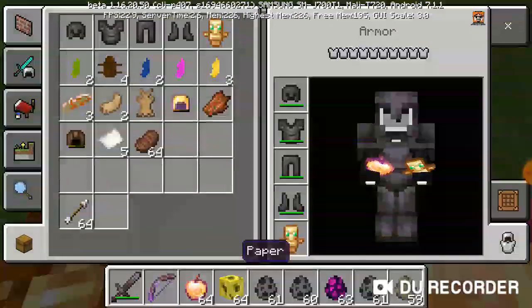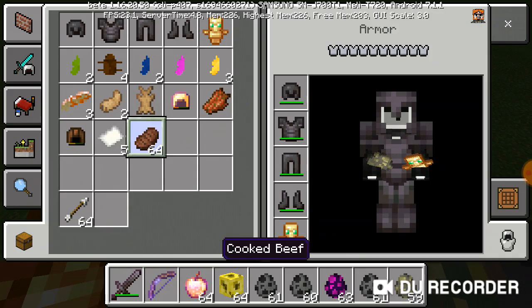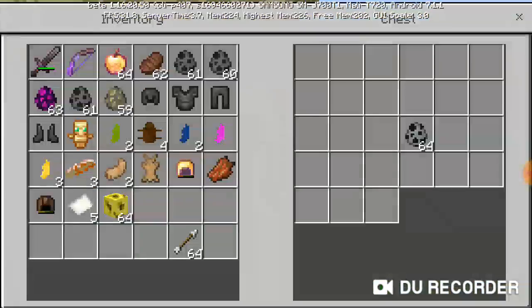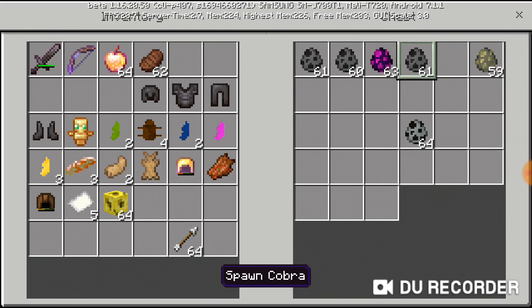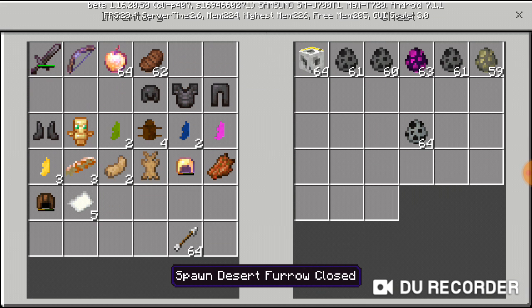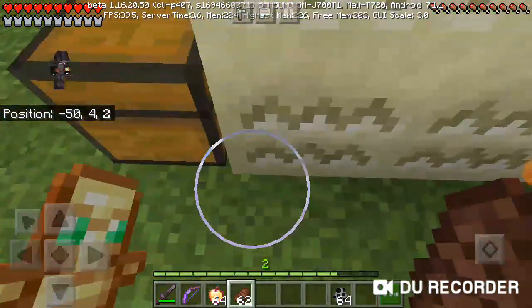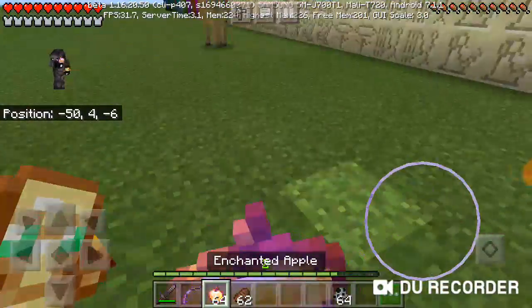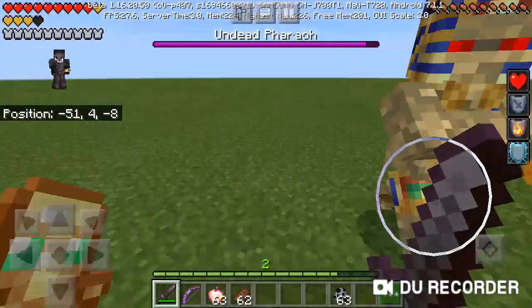I think the boss is going to be difficult — I cannot imagine how difficult he can be. Now it's time for the boss. If you want to download this addon, you can just check out ForgeLogical's channel. The boss is the Undead Pharaoh — he's actually pretty difficult and he's modeled after the Evoker.